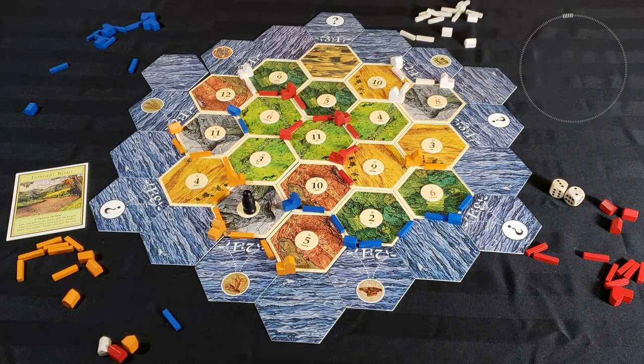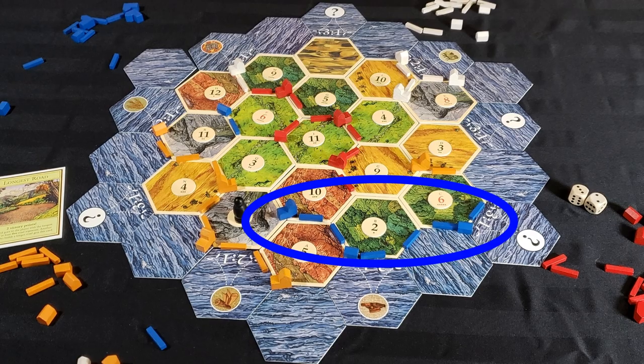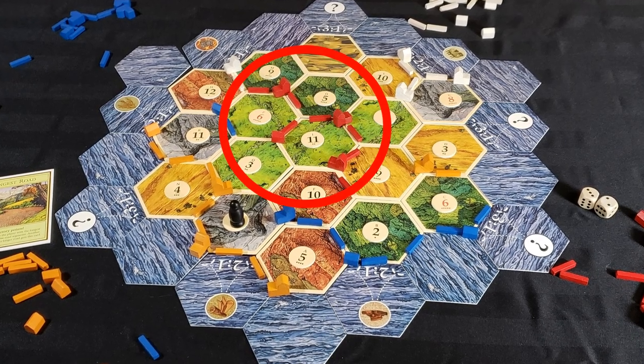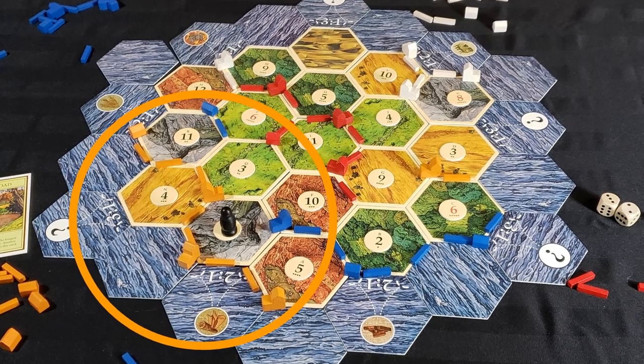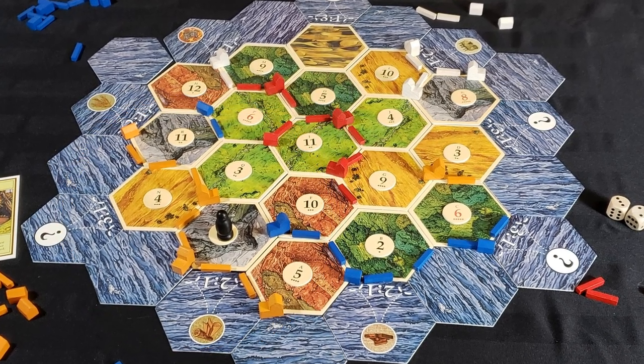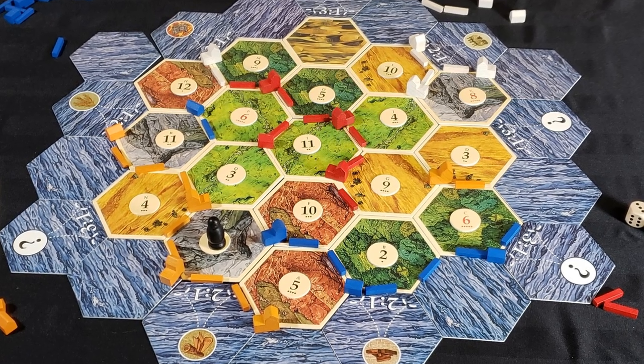This is what the final board looked like. Most players opted to focus their game entirely around a single initial placement, other than Red. The orange player from Mexico won the game with a strong ore-wheat combination, scoring 8 points from cities alone. Thanks for watching, and try my other placement puzzles if you enjoyed this one.